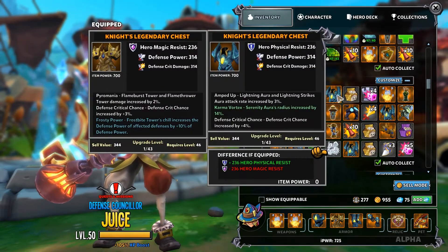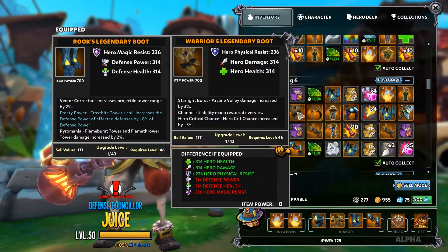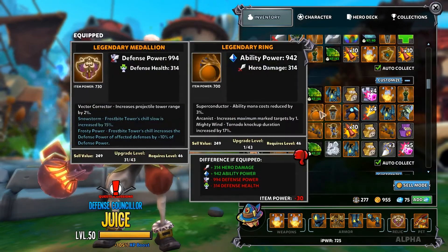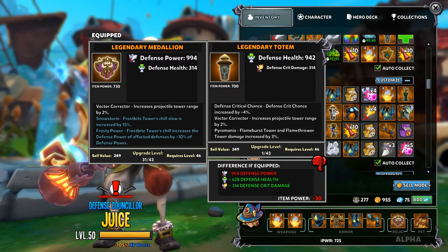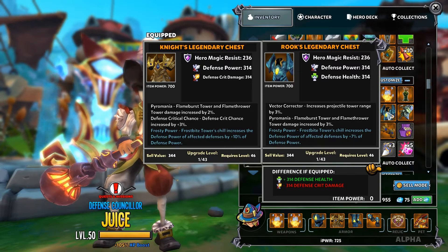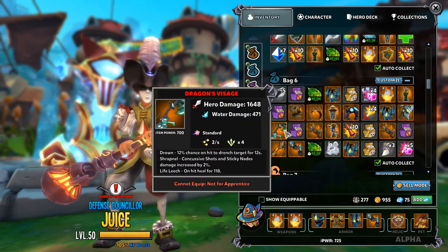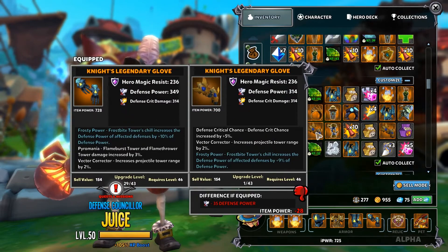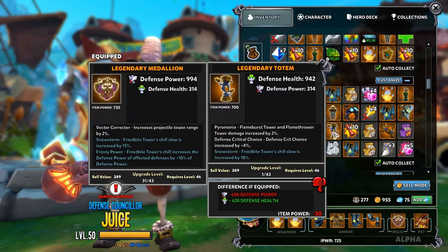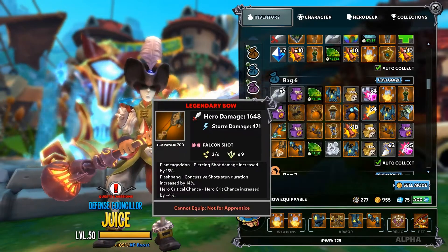Not all but the majority of the drops were geared towards the apprentice. I think I saw only one monk drop out of the whole thing, which was kind of strange, but I got lots of legendaries for the squire, lots for the huntress, and so on.